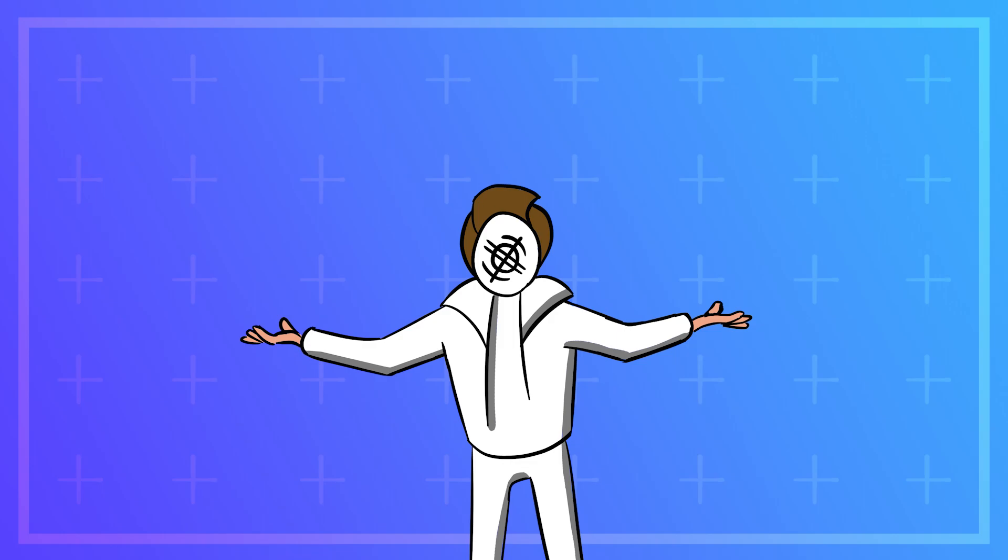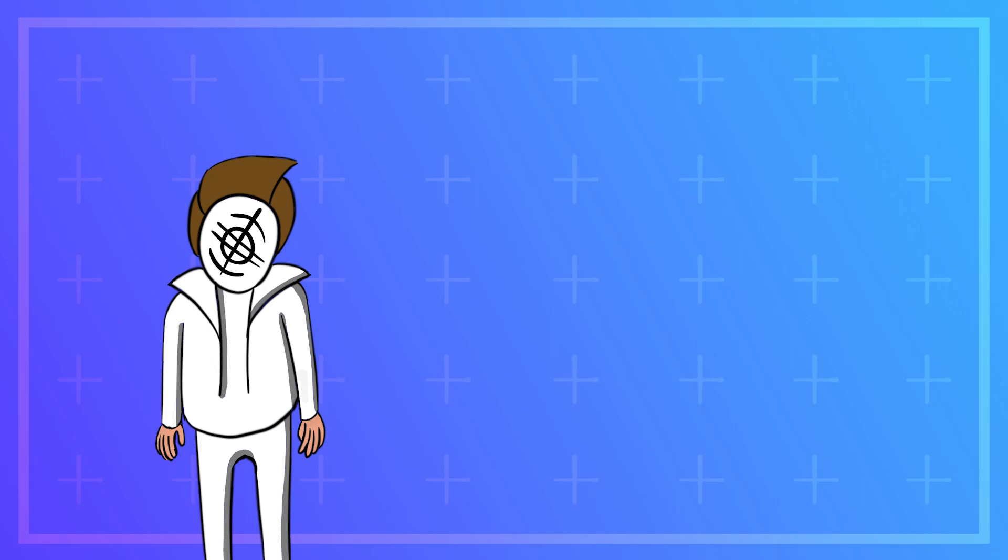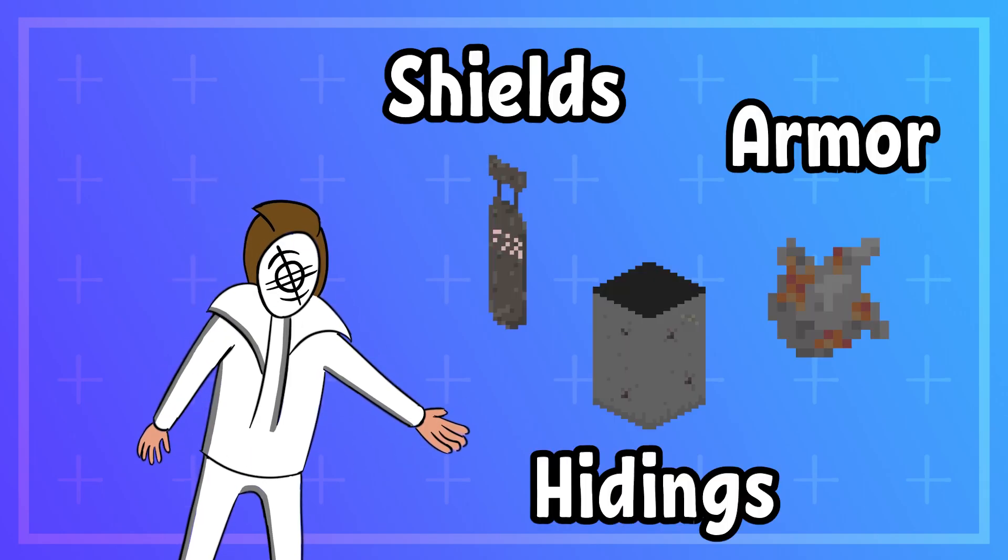Okay, we have a damage system. Accordingly, we need a defense system. What does it include? Shields, armor, and hiding. We have a mess to figure out regarding the latter — it'll be possible to add destructibility to it, but that's for later. So we move on to shields and armor.